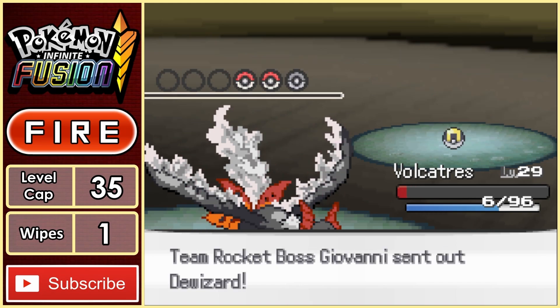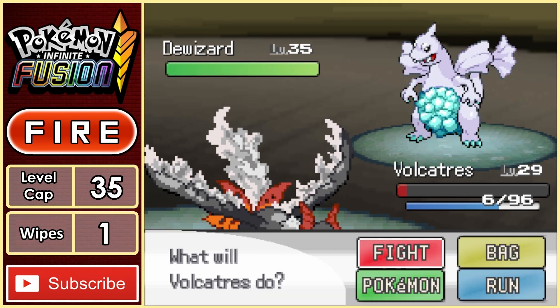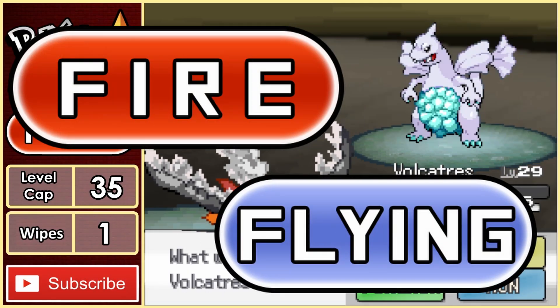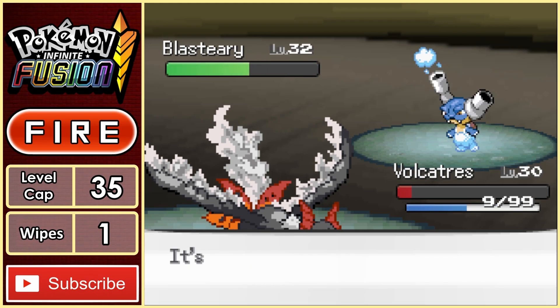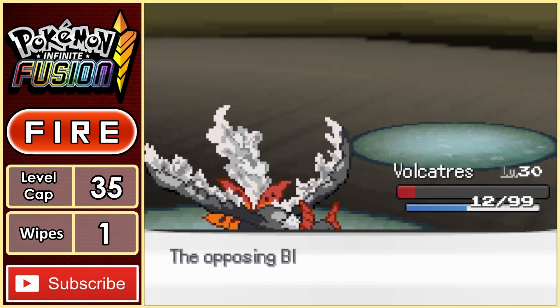Meaning we can actually set up on this thing with some Quiver Dances, before using Dust to take it out. Next is Dewizard, but because it's either part Flying or part Fire type thanks to the Charizard, Ancient Power takes it out. Last is his Blastery, so I start going for Absorbs, dealing decent damage while healing some health. Water Pulses bring us back down low, but we can survive them and defeat Giovanni's last Pokemon.